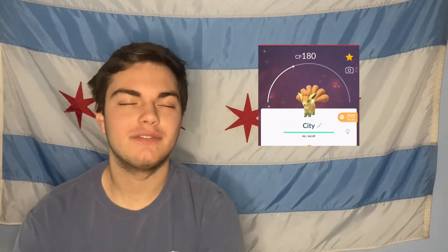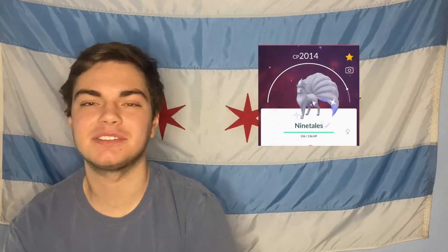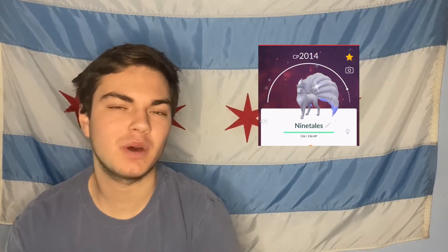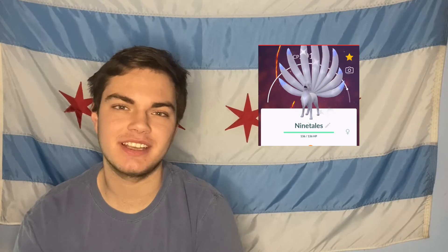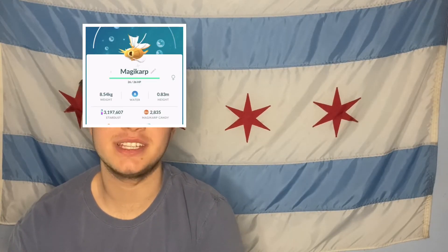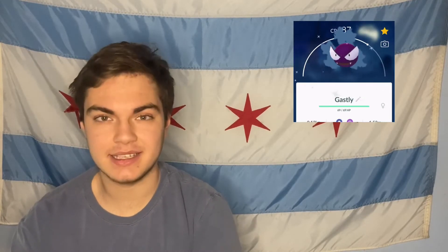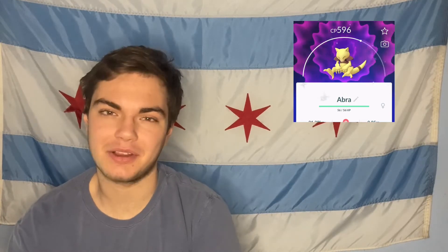This may be my favorite shiny from the entire event — a Shiny Kantonian Vulpix, my second one caught. Shiny Ninetales looks absolutely incredible; it may be one of my favorite shinies from this generation. Then I got another golden Community Day shiny, Shiny Magikarp. After that, I got an Abra. Then another Community Day shiny, Ghastly. And then another Community Day shiny, another Abra.